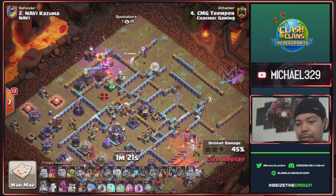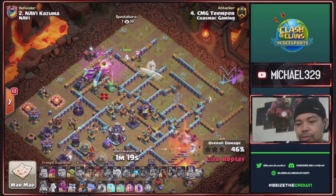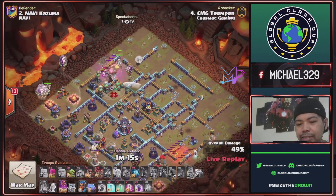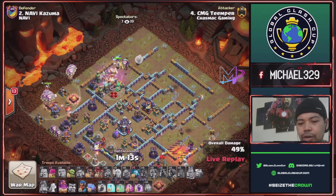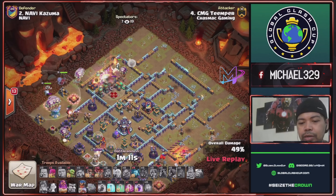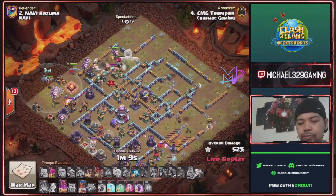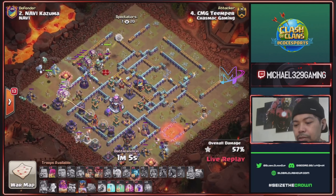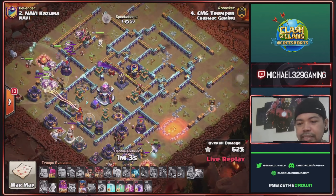Tesla formation, king ability, lots of skeleton traps for this area. Tornado trap activated. Start to drop his balloons, lava, and warden with royal chomp for this nine o'clock spot towards town hall. He will be using yeti and e-titan for his CC.